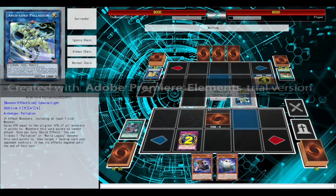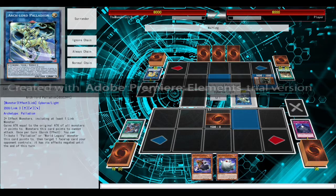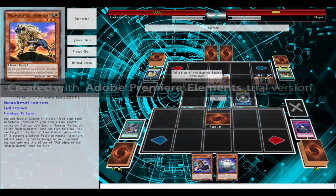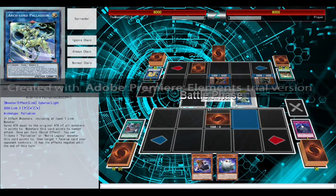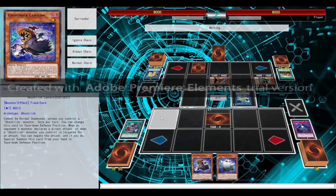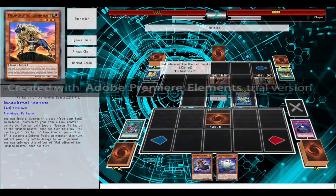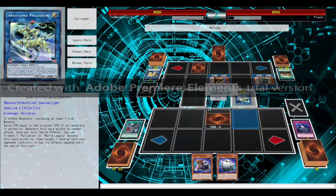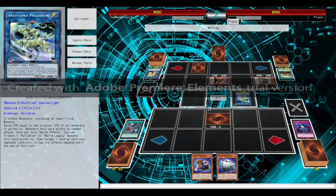Arc Lord Palladian — the guy who looks like Natasha, Cyber Angel Natasha's brother. It's 5,300 attack — that's not a small number. Still can only attack directly, which is kind of my effect, my friend. But I'm going to negate your pitiful attempt to attack me — as soon as this activates, I am going to summon this. This gives it piercing damage. Please do not get disconnected like the last guy did.